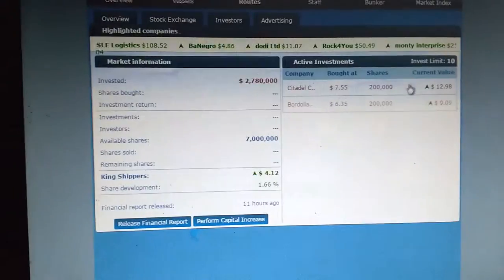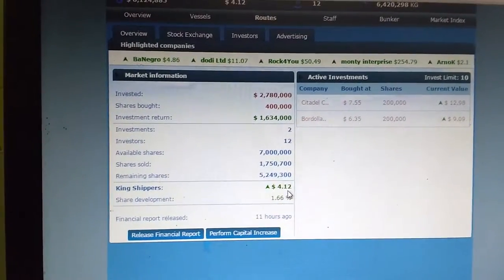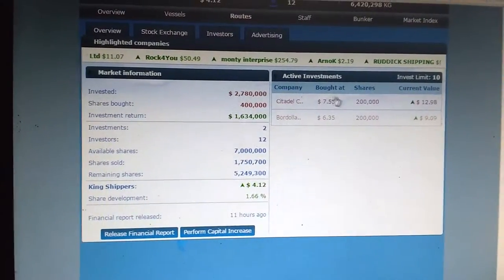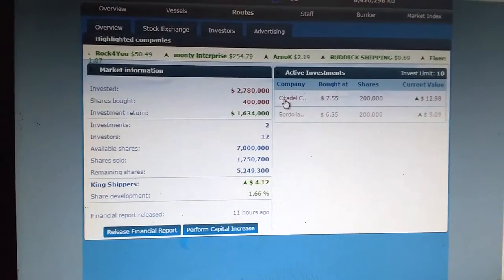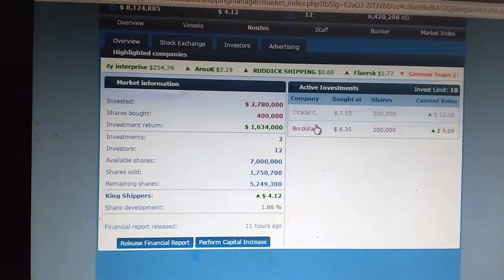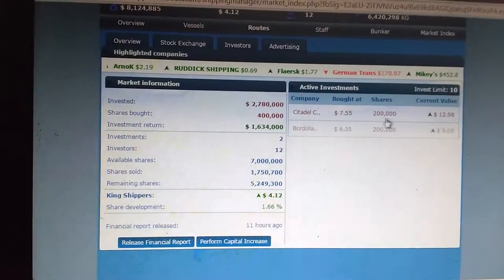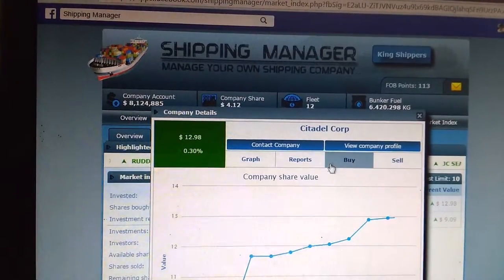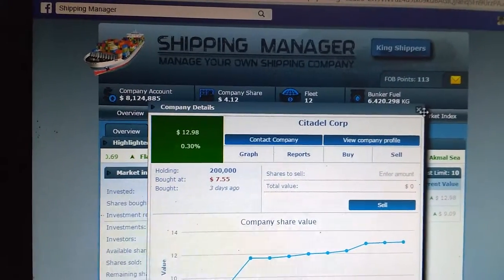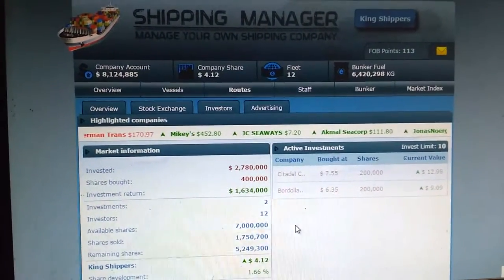Let's see our marketing checks now. Our company share has raised to $4.12. The main thing to notice is that you could invest in the best company and you can gain more. That is the key in this game. I bought this particular company at $7.00 and now it's around $12.00 — it's been about 3 days and that's a huge growth. In 3 days I'm getting 1 million, just enough to survive this game.